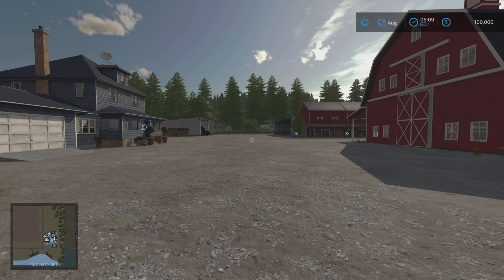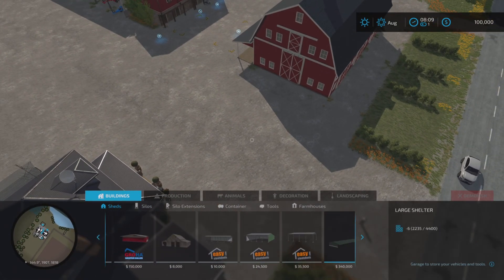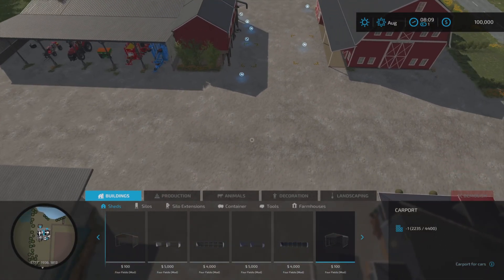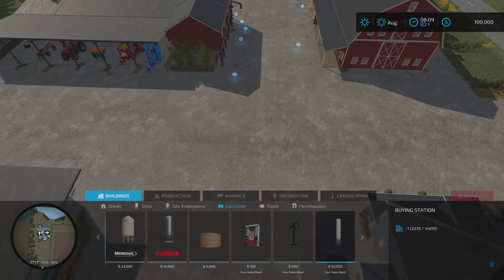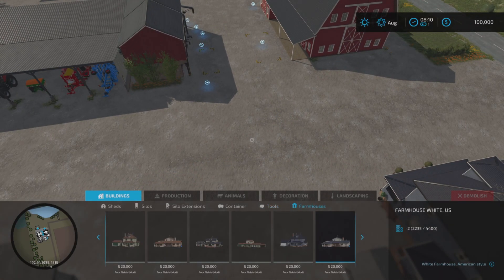Now let's go through mods and slot counts. In build mode under sheds we have some modded sheds — some differ between the German and US editions. Silos: each farm has a farm silo with 10 million liter multi-fruit capacity. Different buildings for pallet and bale storage. In containers: buying station, garden pump, water, gas station. Tools: a workshop that costs nothing. Farmhouses include both US and German versions.